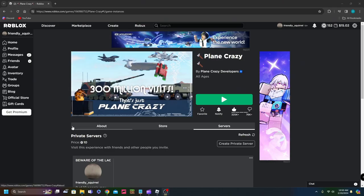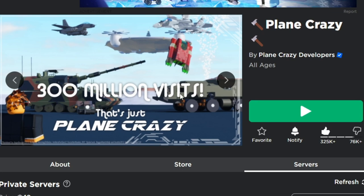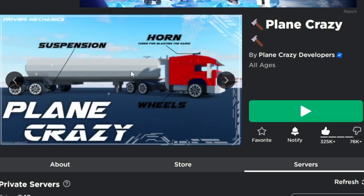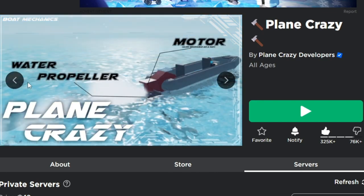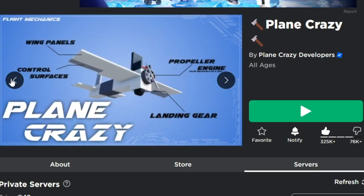Another thing that Rikji has added are four new thumbnails. One celebrates the 300 million visits. One shows you a semi-truck. These actually include labels of all of the parts, like the horn, the suspension, the wheels. This one has a propeller and motors, wings, and stuff like that.